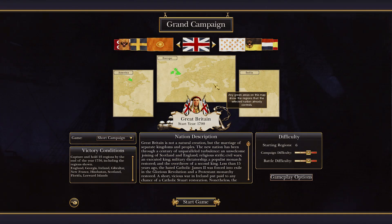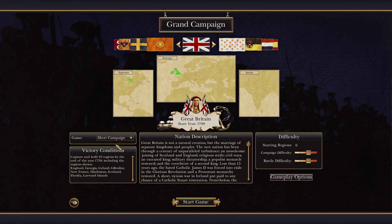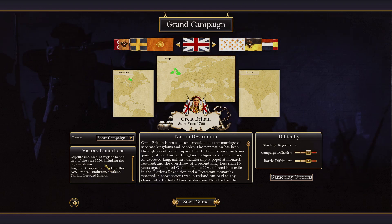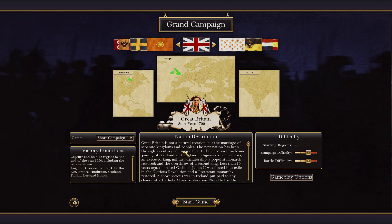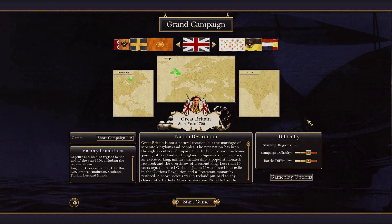We're going to do a vanilla grand campaign as the best nation in the game — Great Britain. It's right in the title: great! We're doing the short campaign: capture and hold 25 regions by the end of 1750, including England, Georgia, Ireland, Gibraltar, New France, Hindustan, Scotland, Florida, and the Leeward Islands. Starting in 1700, we're doing hard difficulty because in vanilla it's just necessary.